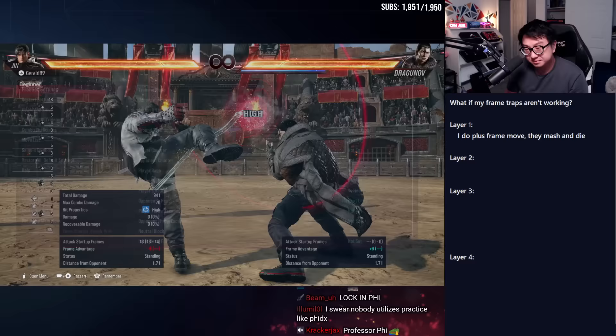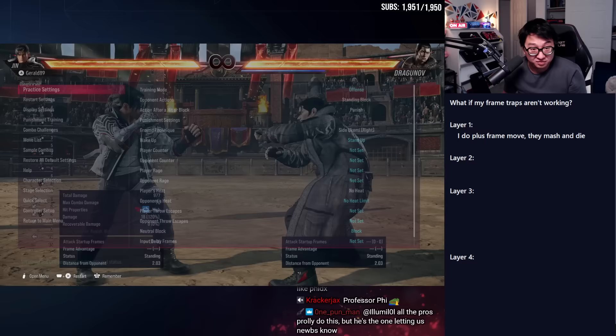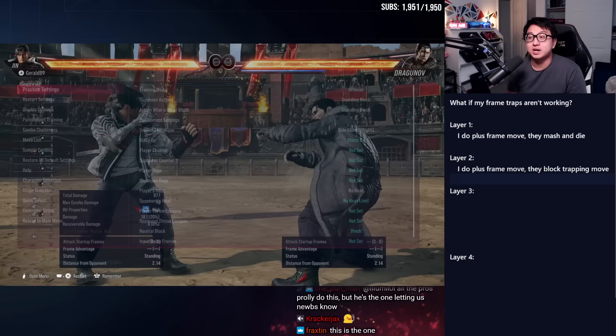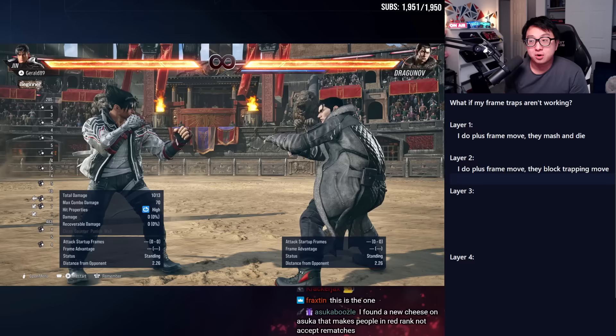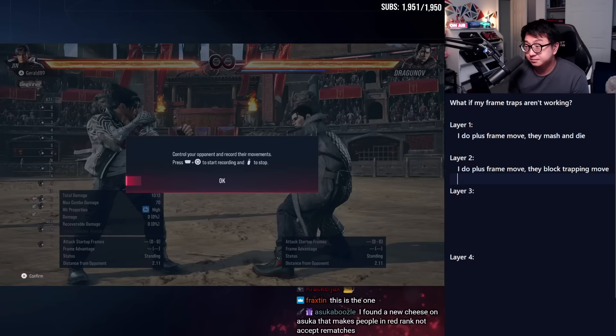Very basics: I do a frame-trapping move and they mash and die. That's the classic example — layer one. If they just die every time, that's perfect. But say you start reaching higher ranks and they start blocking. What happens? I'm going to set Dragunov to just stand-block twice — he takes the minus three and then blocks the minus nine. It's not my turn anymore. If I'm fighting a very patient opponent, I keep giving up my turn on minus nine. They get a mix-up on me.